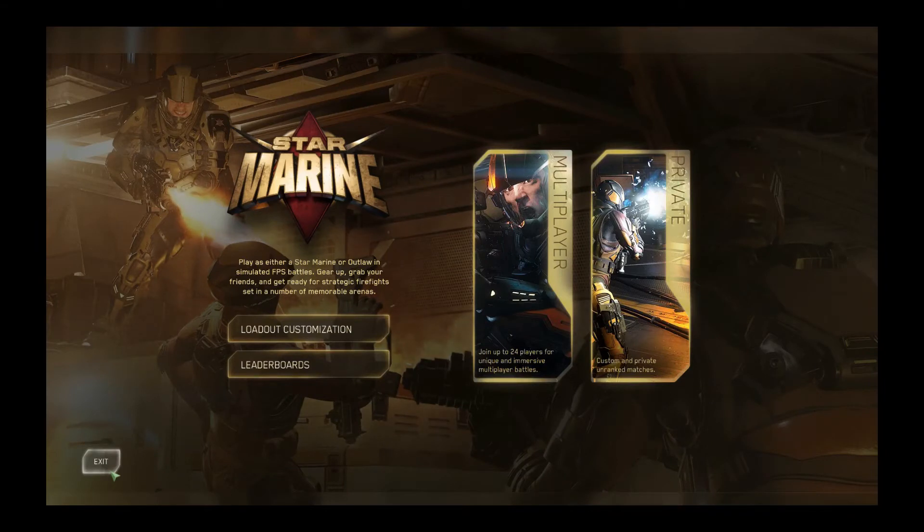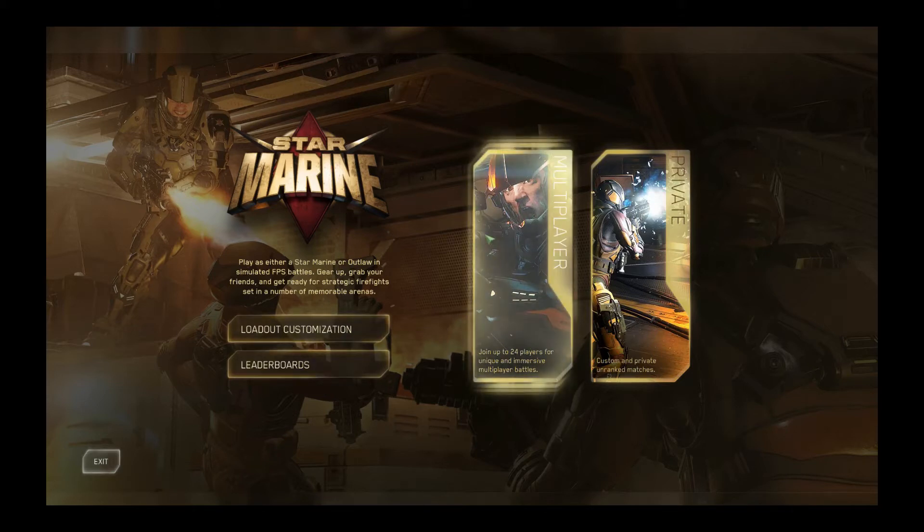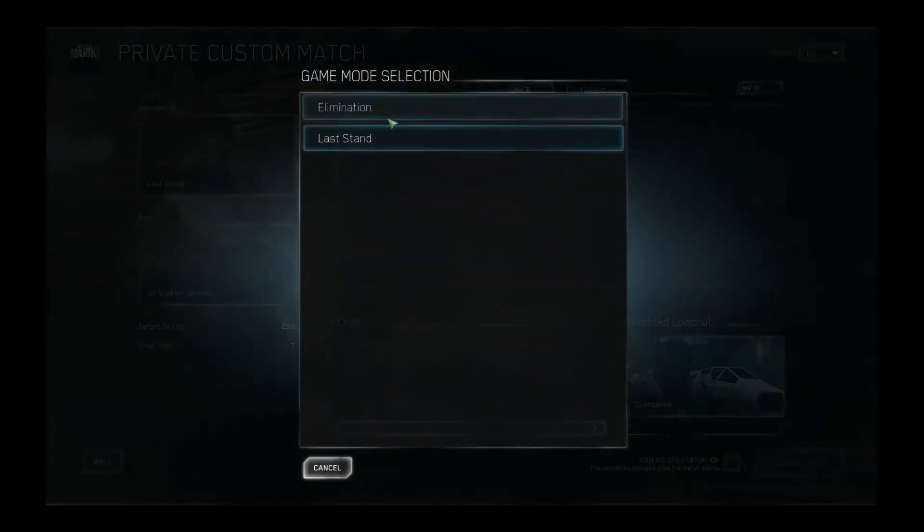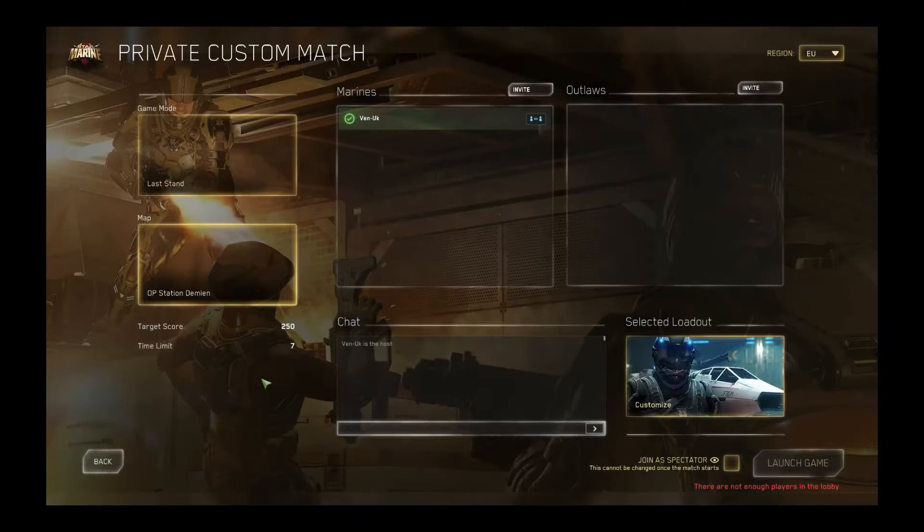You do have a choice between multiplayer or private. Only when you're doing a multiplayer game will you gain rank and score in the leaderboards. In a private match you won't, so private matches are for you and your friends. Here you can change the game mode between elimination and last stand, change the map, and you can invite friends from your friends list into the outlaws or marines team. You can also go straight back to your customization or join as a spectator.